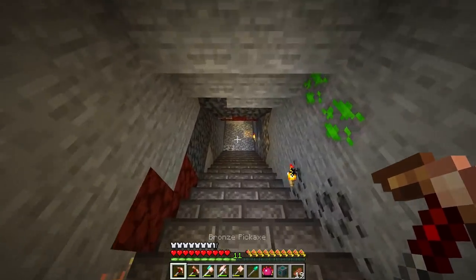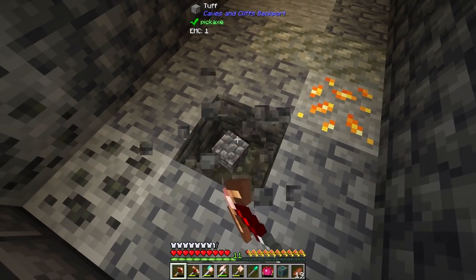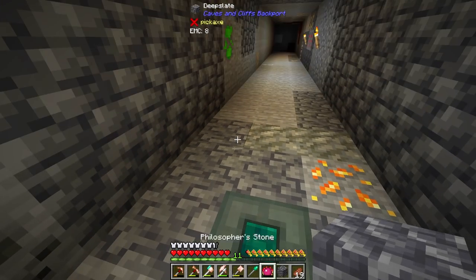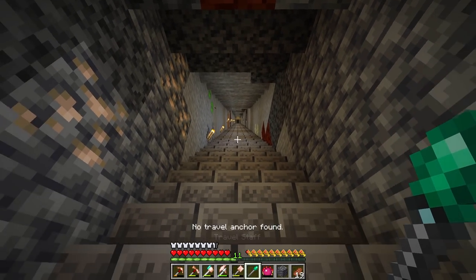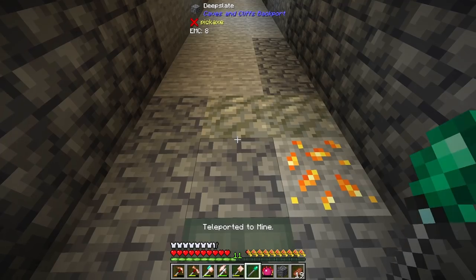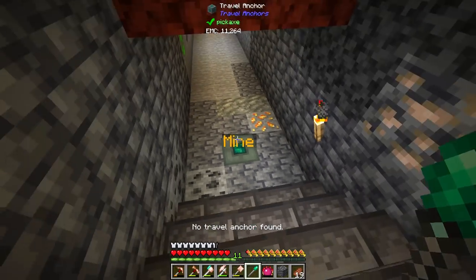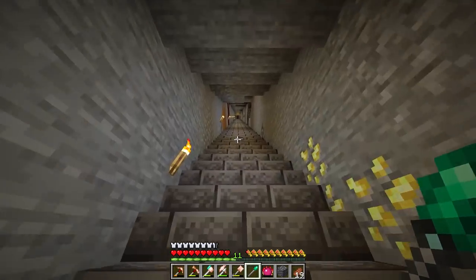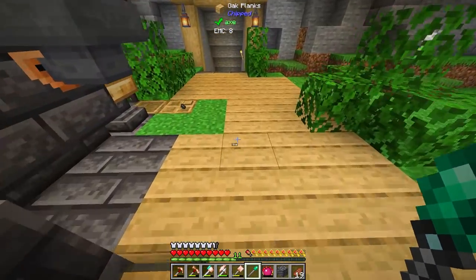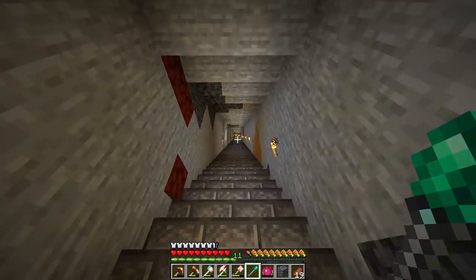As soon as I get right down here, I'll go ahead and place it here and we'll call it 'mine.' It says no anchor found, but I can see the anchor. It must be too far away — I guess it has to be highlighted and there's a range on it. I can definitely see the range is a little too far, but it's still nice to have this tool in hand.